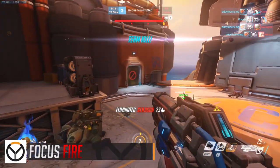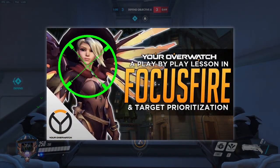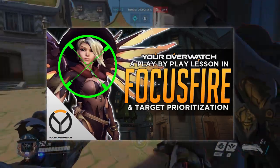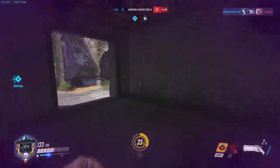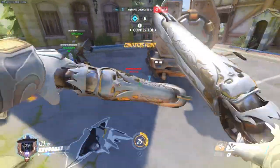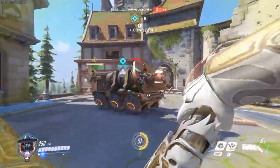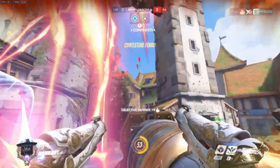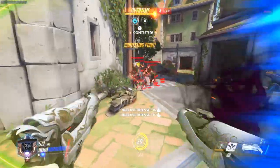Focus fire. Efficient focus fire is when your entire team shoots the same target, either because it's near death or because it's a priority target. Enemy healers and DPS are critical to the enemy's chances, so if your team focuses and eliminates them quickly, you stand a much better chance of winning the engagement. Likewise, if a main tank like Reinhardt is already on low health, focusing it down removes their shielding and leaves their squishes vulnerable. If nothing is dying on the enemy team, your team's focus fire is probably lacking.